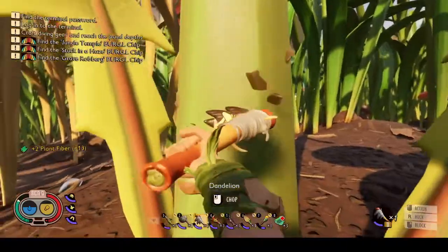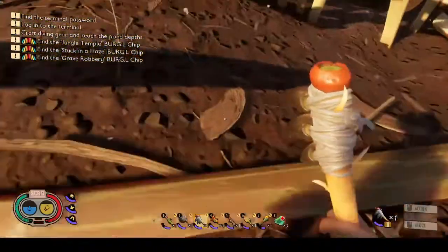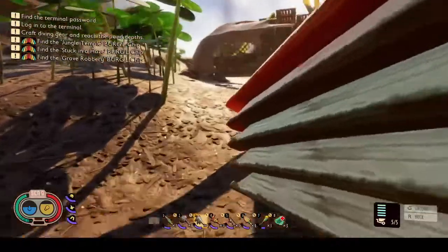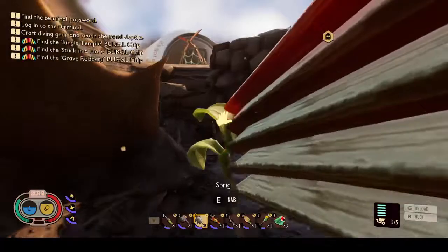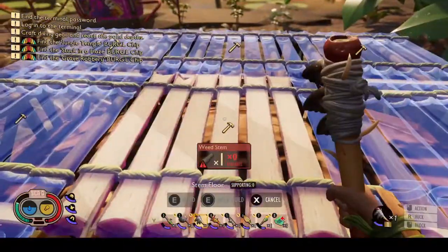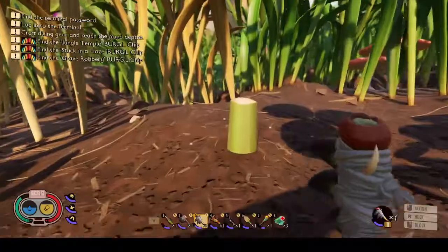All right, might as well chop this down since it's right here. There we go. One over here, two, one and one — well we'll make a round circle. This will give us a nice large platform to work from, because there's a lot more stuff we can set up eventually.